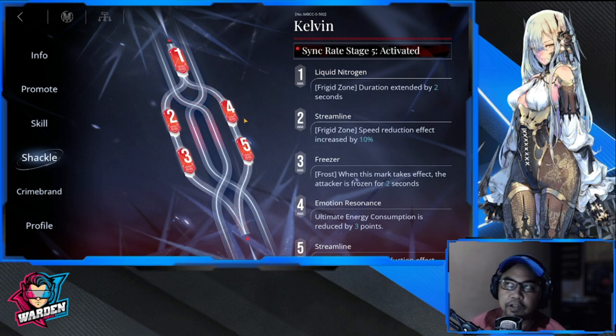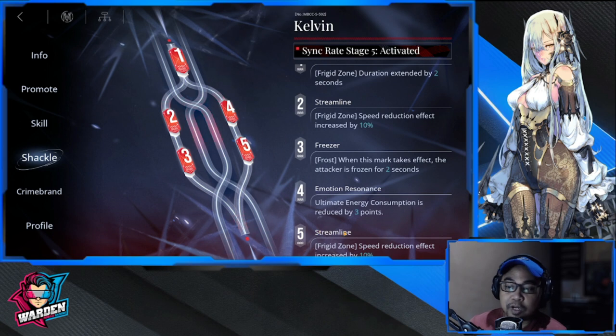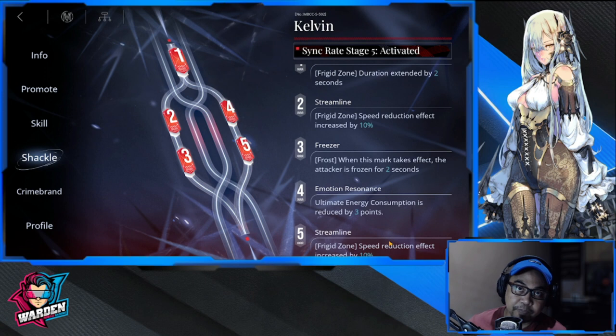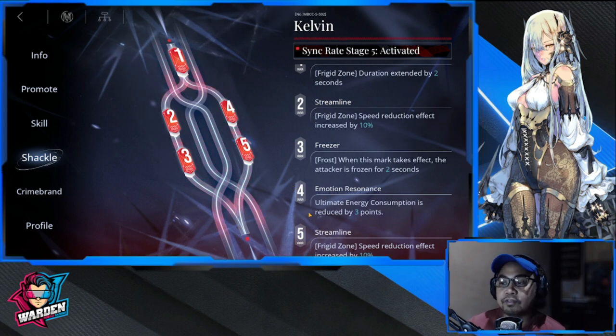For her shackles, since Kelvin is B-rank, you'll have no problem getting copies and unlocking all five shackles. Unlocking all shackles gives a reduction in ultimate energy consumption, which is great at level four. There's also an additional speed reduction effect increase in the Frigid Zone by 10% at shackles four and five — that's a big deal. Reaching four and five is just a matter of when, not if.